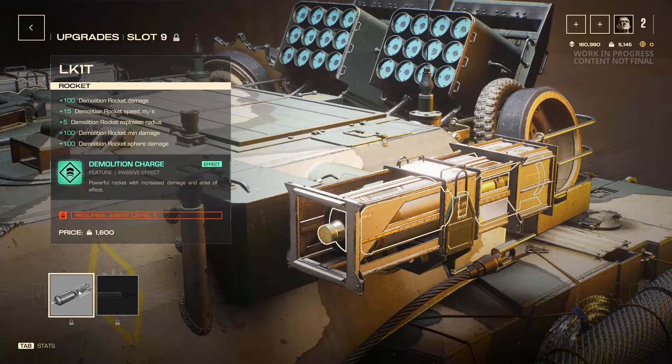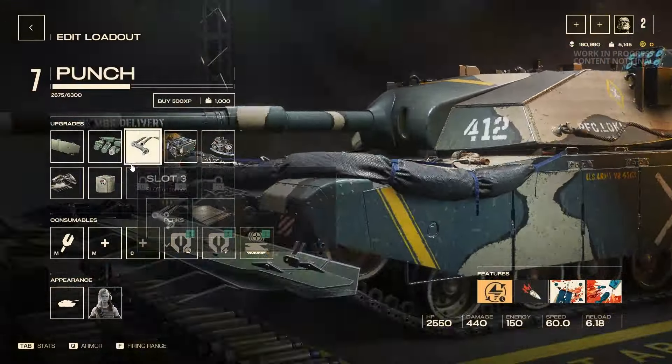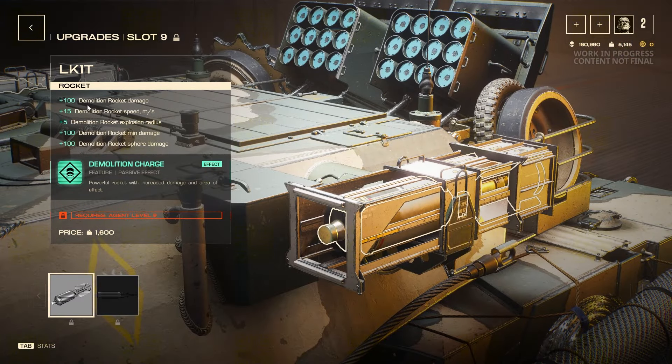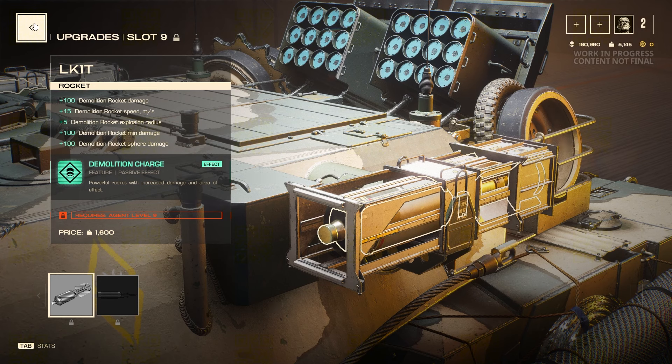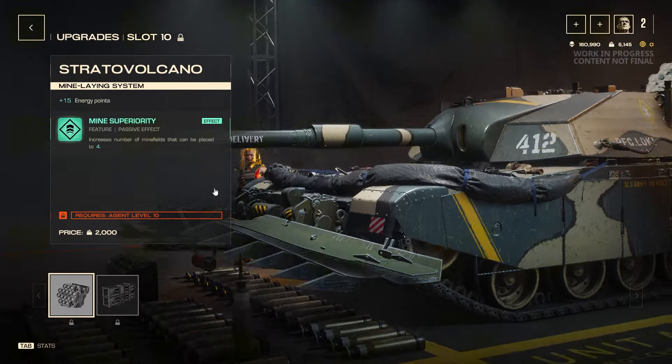Slot nine is the Demolition Rocket upgrade — it improves that throw-out ability and makes it really deadly. I've played against a level 10 Punch and I think he had the rocket upgrade. I would lean heavily on making the abilities better because it is very deadly and it's nice to be able to throw something over solid cover, which you can't do with a gun.